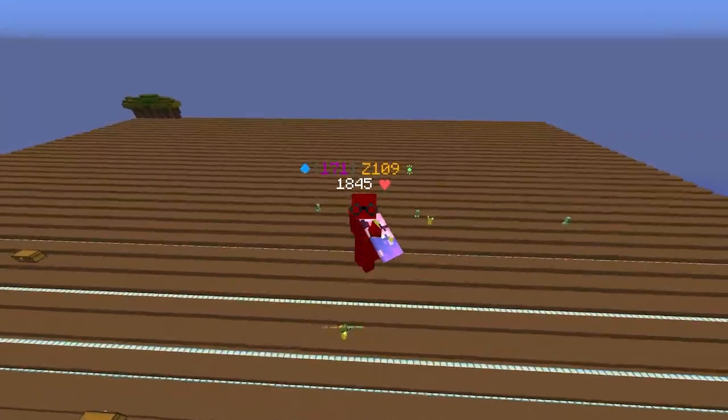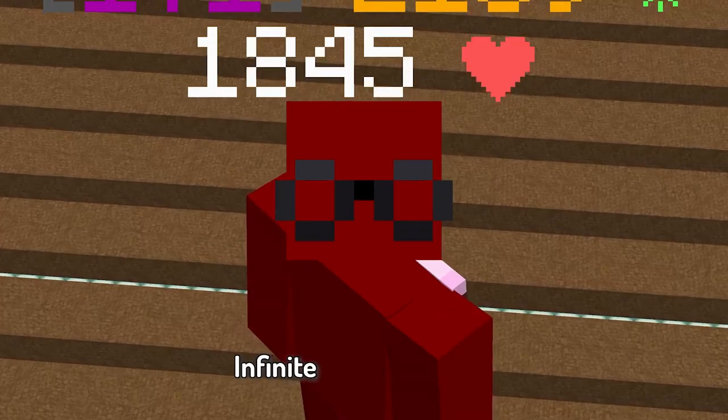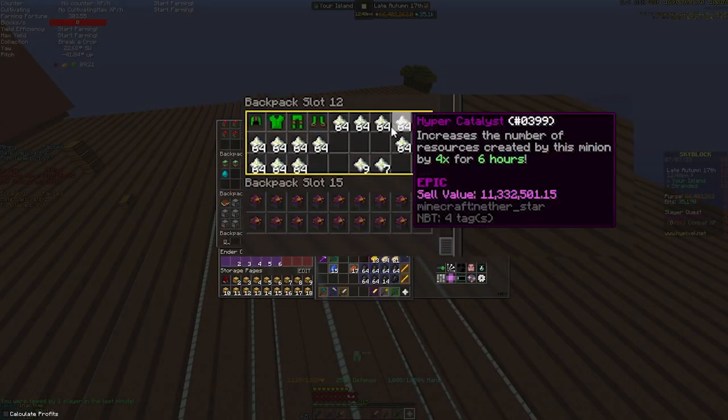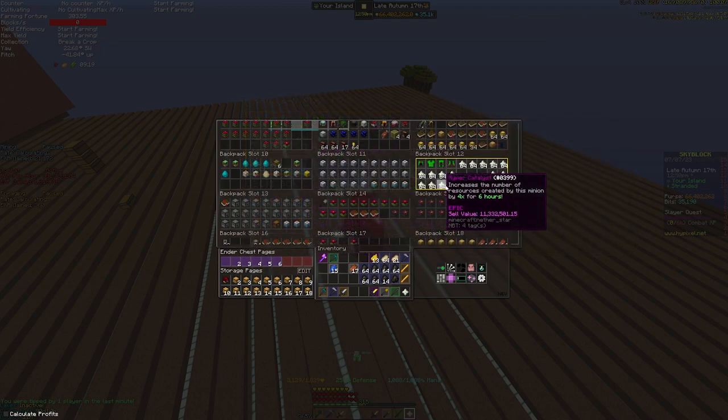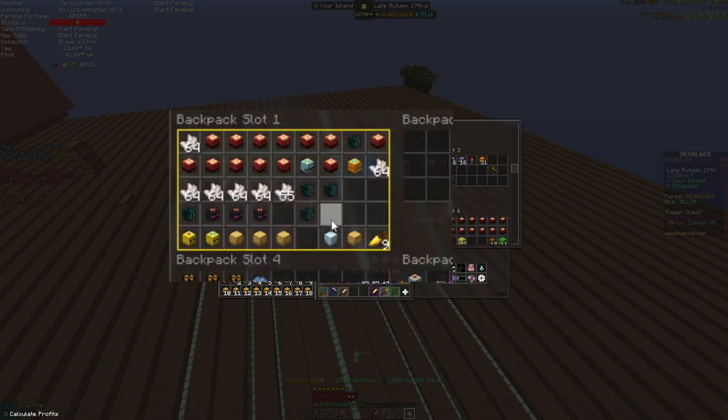Hello guys, so today I'm going to be showing you how stranded players can get essentially infinite hyper catalysts. As you can see right here I have this backpack which has a ton of hyper catalysts in it, and right here I have a bunch of crystal fragments which I have not crafted up yet.